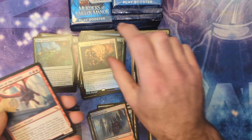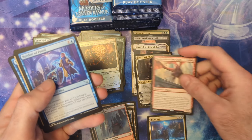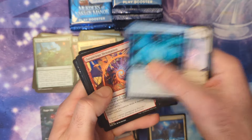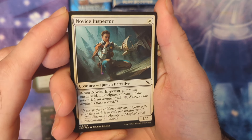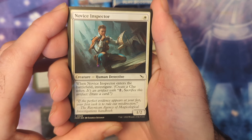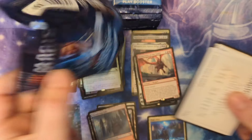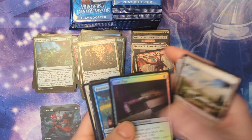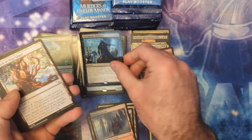Assemble the Players and a foil Incinerator of the Guilty — so another mythic right there, five mythics so far. Not worth a lot, but when you see that thing turn one in standard you know you're playing against Boros Convoke. That's it. Maybe a scoop as soon as you see that guy come out.